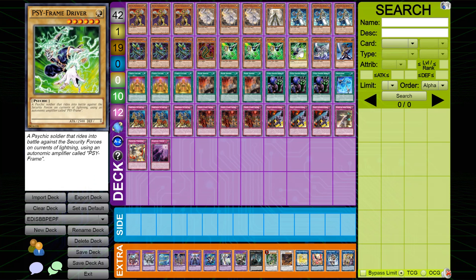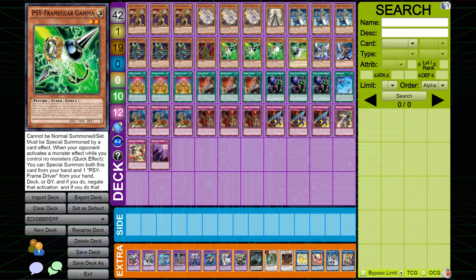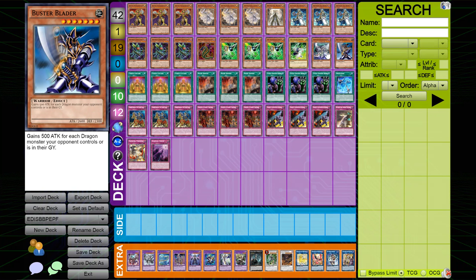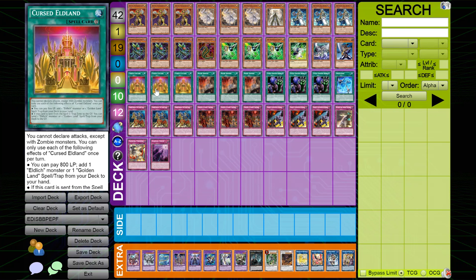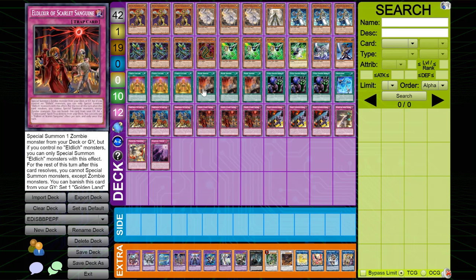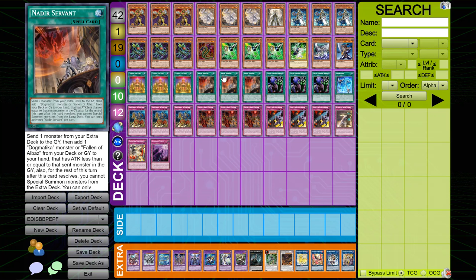Three copies of PSY-Framegear Gamma and one Driver, part of one of your engines. One Wizard Buster Destruction Sword and Buster Blader, part of one of your engines. Three copies of Cursed of Land — wonder what this is? Oh yeah, part of one of your engines. Three copies of Nadir Servant, which searches your Dogmatica cards — also part of one of your engines.